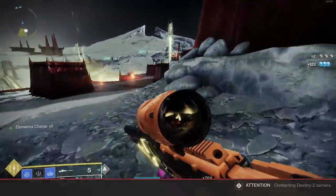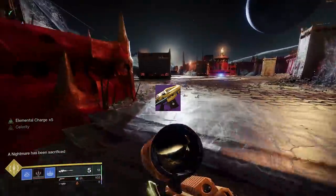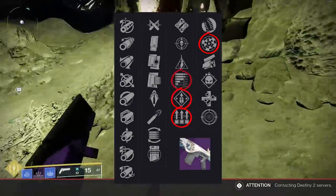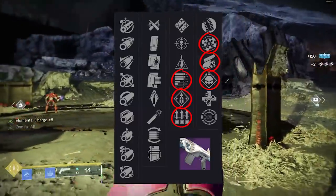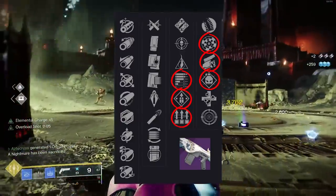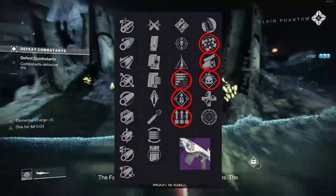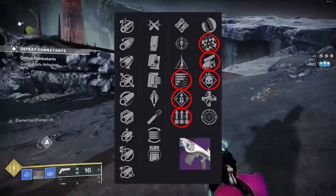The question is whether Tiger Spite has the consistency of Shadow Price. Shadow Price is not necessarily meta, but it feels good — that D1 vibe. With Surplus and Rangefinder you can get that. Tiger Spite is actually positioned better than Arc Logic though — you've got Overflow, Subsistence, Swashbuckler, maybe a Demolitionist roll. Everything Arc Logic used to have, Bungie seems to have moved onto this weapon. With the 120 HC nerf, there's open territory north of 36-37 meters. Can Tiger Spite reach that with Rangefinder? We'll see.